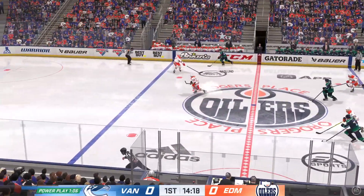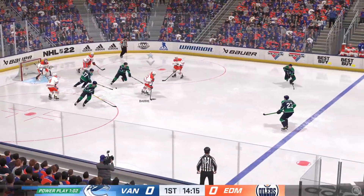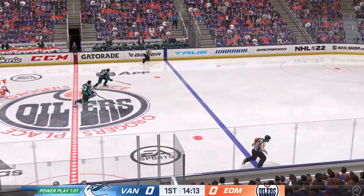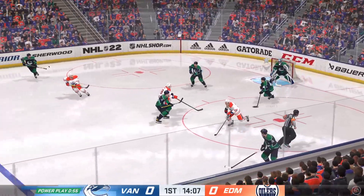Hughes carries the puck in his own zone — looks pretty confident with the puck on his stick here in the offensive zone. You know he'd like to get his first NHL goal. Puck cleared from the defensive end, the Canucks gain possession.